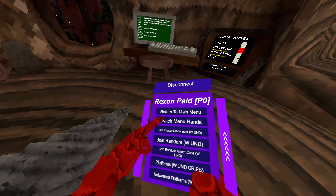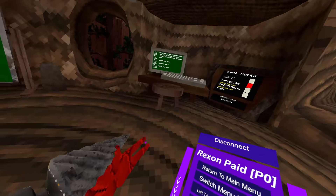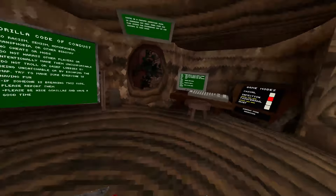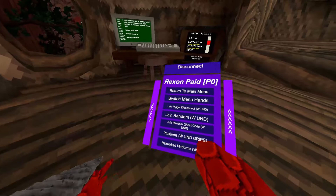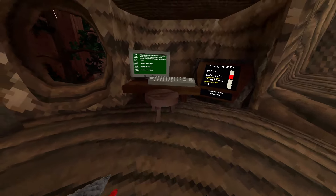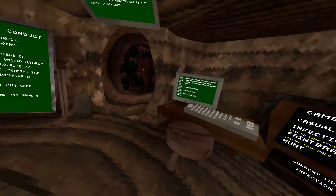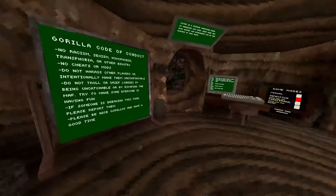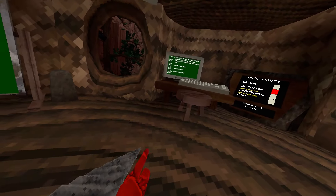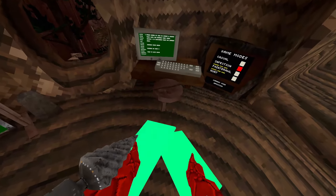First we start with basic mods. Switch menu hands puts it to my left hand. Left trigger disconnect — when this is on, clicking left trigger disconnects me from the room. Join random joins a completely random room, random game mode, random map. Join random ghost code basically queues you up for all the ghost codes like daisy09, daisy pvv, all of them, so whenever one has a free spot you'll join it automatically.